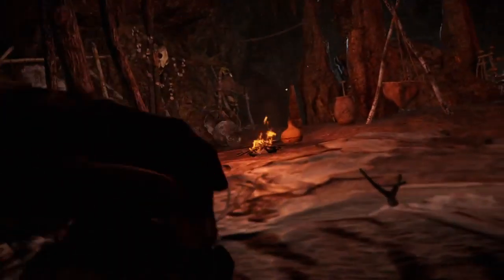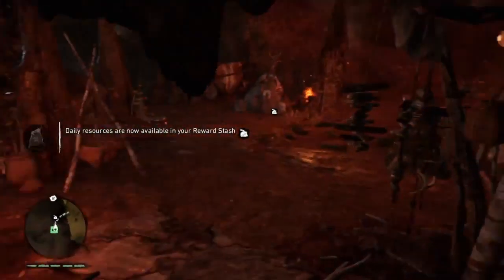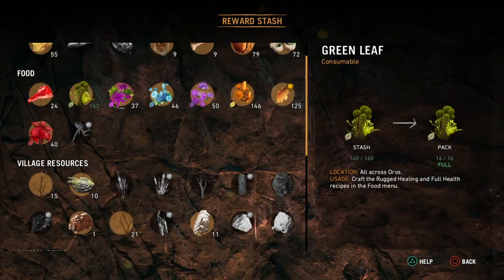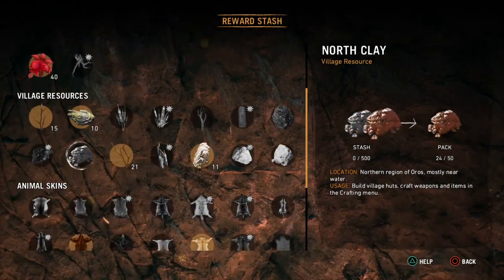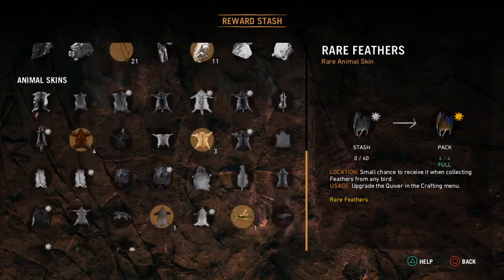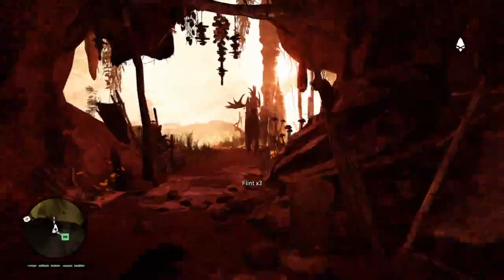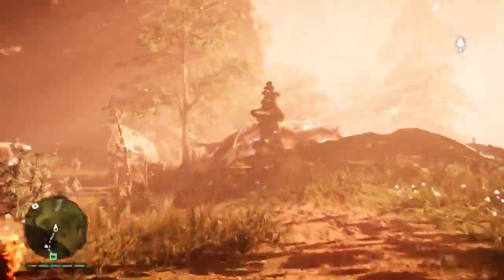Oh, someone's eating chicken. New resources and reward stash — what did I get? Hardwood, flint, yay. Bee cluster. What else did I get? Wooly rhinos again, alright. Oh, never saw you there. Or did I?